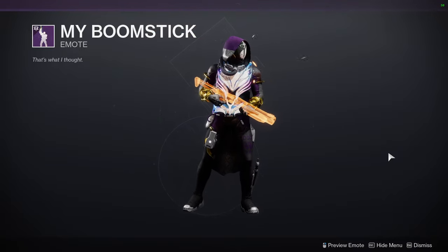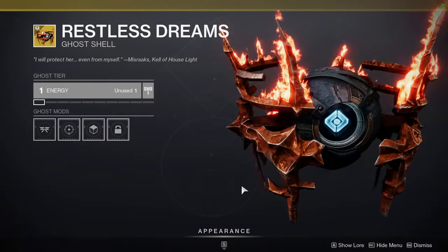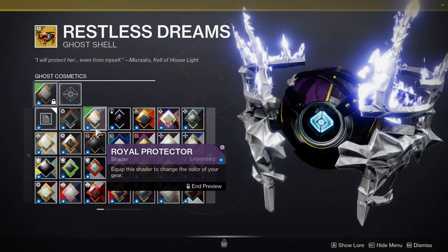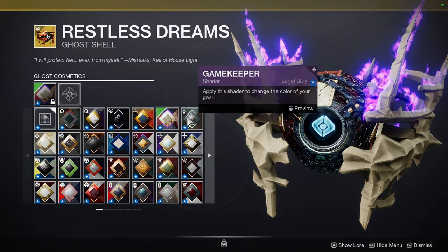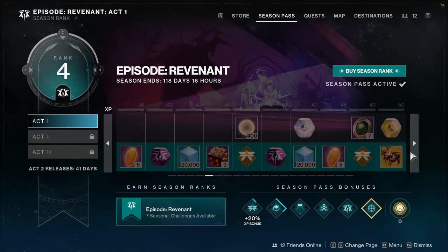For the free-to-try players, you get the weapon and more bright dust. Then we have Restless Dreams — holy shit, this looks metal as hell. Does the fire change color? Oh my god it does! You always love to see that. Credit to Bungie — they're sometimes really terrible at not letting the player change the color, but look at this, I would actually use that shell.